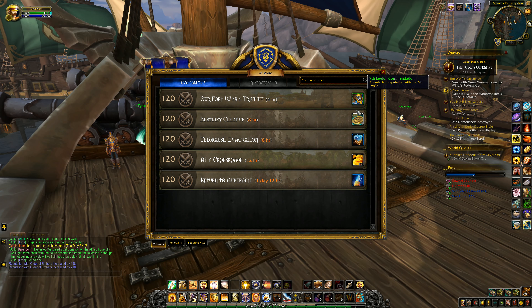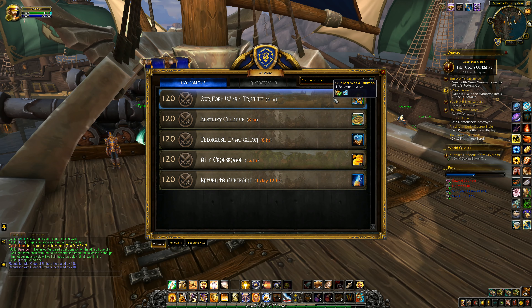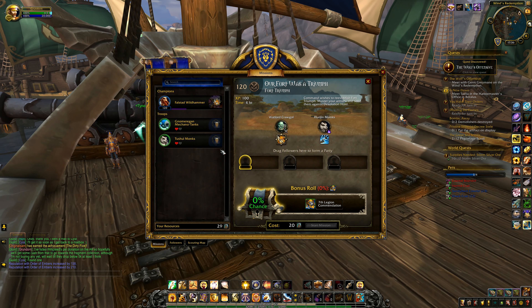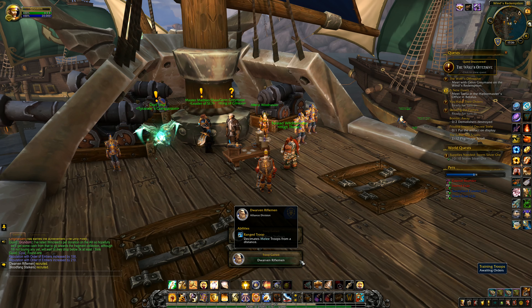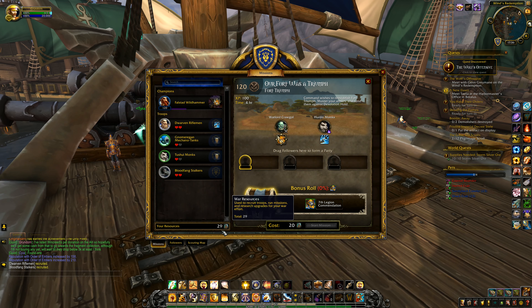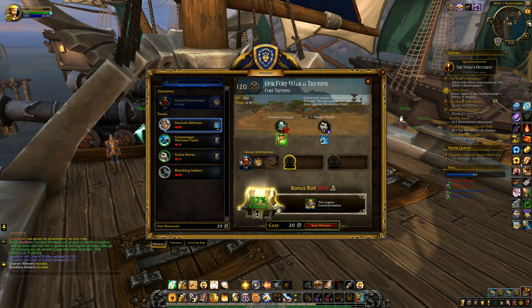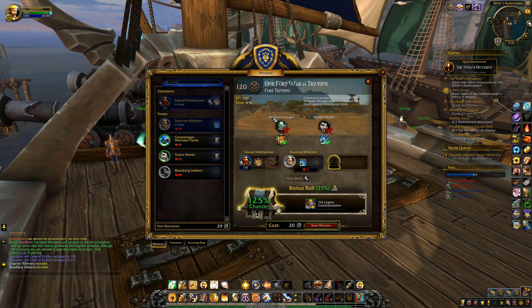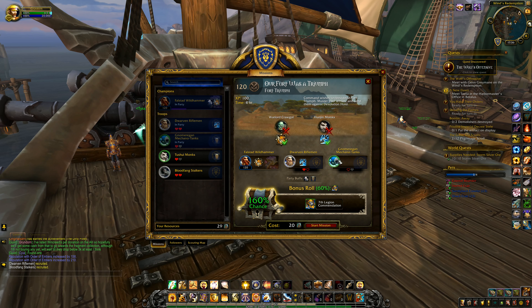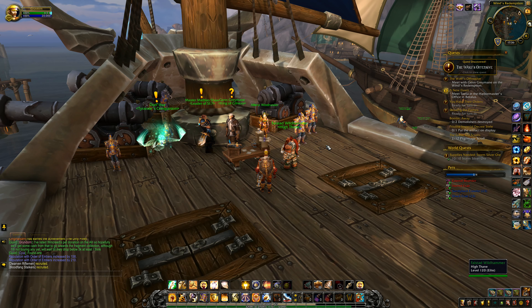That's Seventh Legion Commendation, and Polished Pet Charms - pet rewards of different kinds. I don't have anything that will cover the ranged troop slot but I did ask for some troops. I have just enough resources to cover it. We want the Dwarven Riflemen on there - that's a 25% bonus. We get 60% chance of getting some extra. Start the mission. I've got nine garrison resources left.